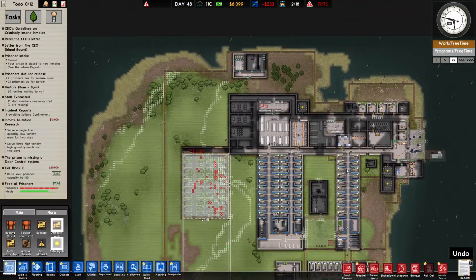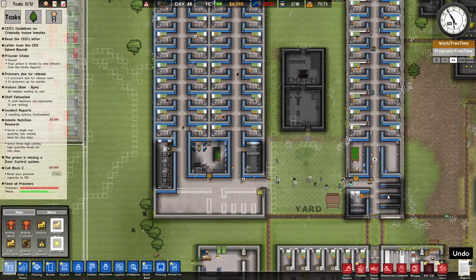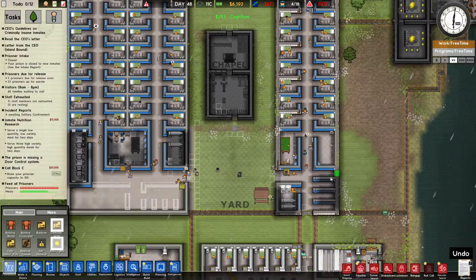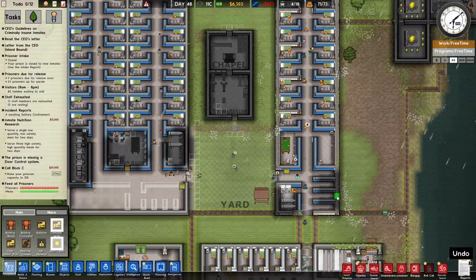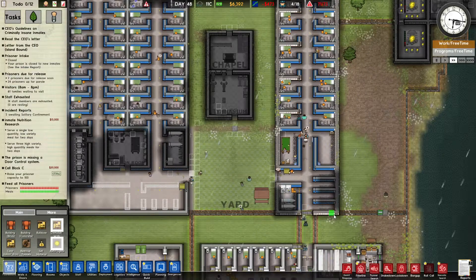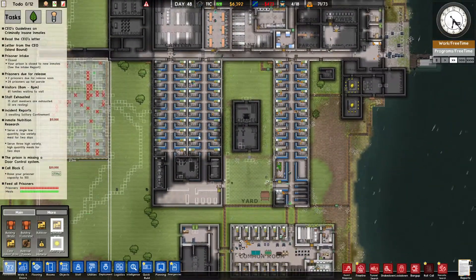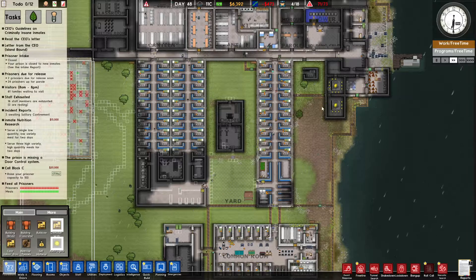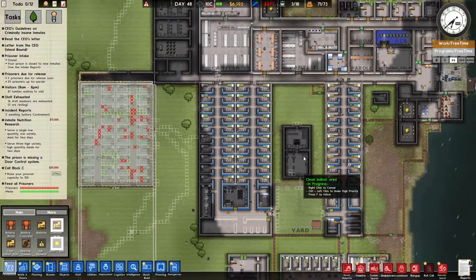Hey everyone, welcome back to Prison Architect. On the last episode we finished out a bit more of this minsec B. We still have to build the solitaries here but I've got four. My intention is to give these guys a small shower room and knock out some solitary cells to extend the corridor. Maybe remove all the solitaries down here. Maybe put a little butt on this wing. I did say I was going to save for maintenance and build more security stuff down here, but I've not expanded this for a while, so I'm not going to worry about it.